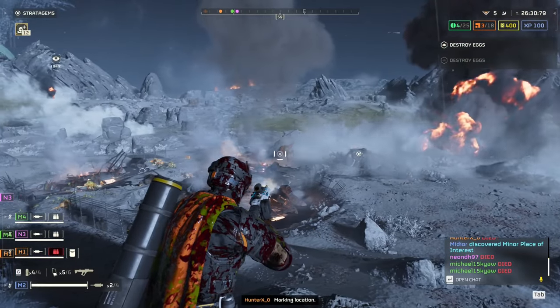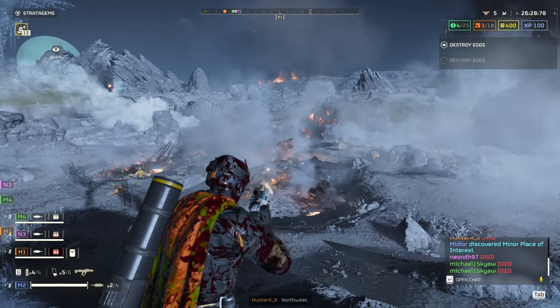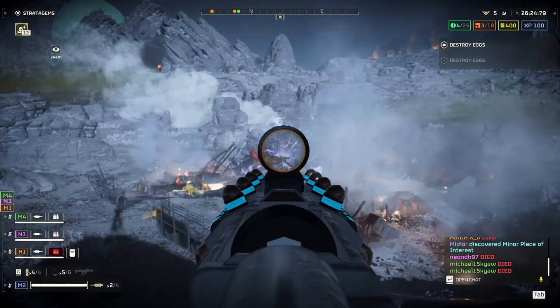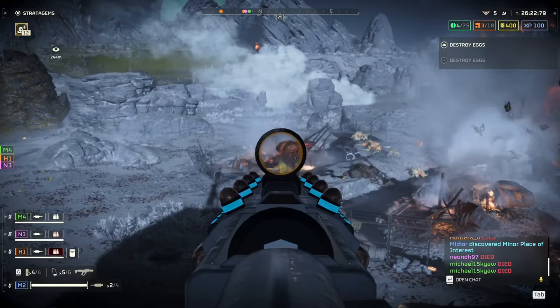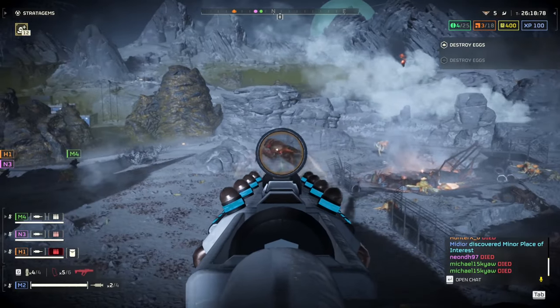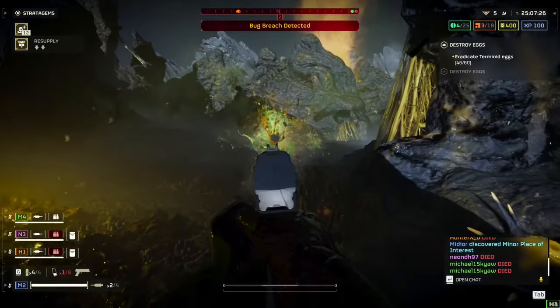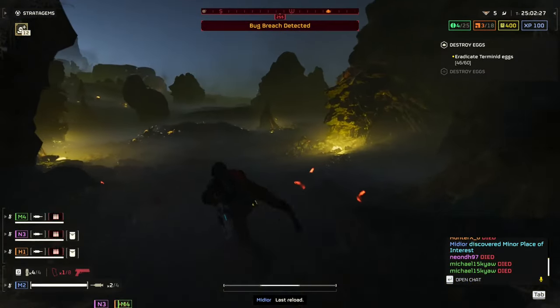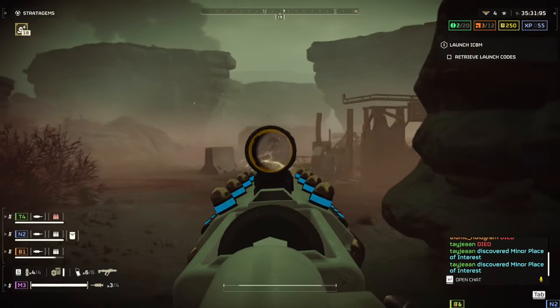I thought that with no charge the gun would shoot a bolt like the Scorcher but with no explosion, and when fully charged it would shoot a blast like the Plasma Punisher — Mega Man blaster logic. Well, I was wrong. You have to charge up fully to shoot. Judging on what the gun actually is and not what I wanted it to be, I still wouldn't bring this for most missions. Against the bugs I got so frustrated with it, I opted for my sidearm and later grabbed a gun off a fallen diver. Against the bots, it fared better.